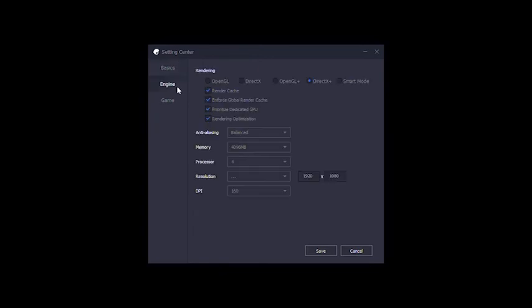So here are my settings — these are the best settings for the 940MX. Note this is the DDR3 version, so I use these settings to run the game. Anti-aliasing is balanced, memory is 4GB and the processor is 4 cores. Resolution is set to full HD because this looks very good to me. At 768p I see some jagginess.